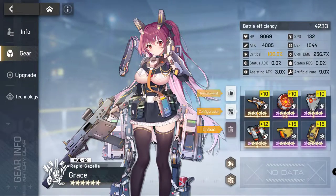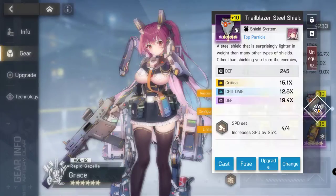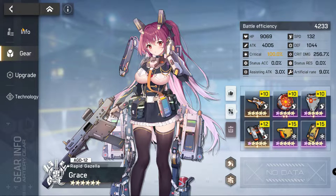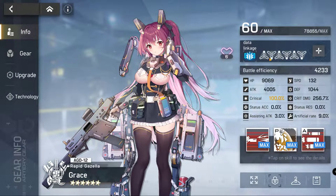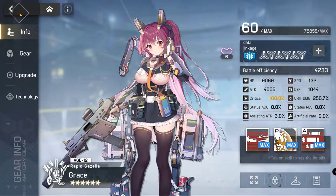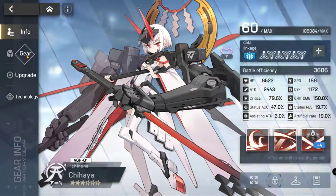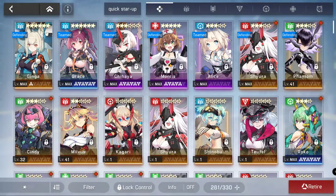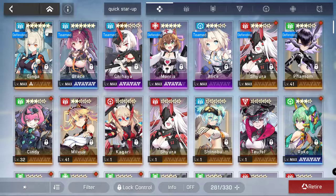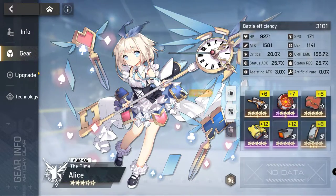It's the same gear I've been using this entire time for my Ginga. Of course you need to max out her stats, and by now if you've been doing your pulls you definitely have maxed out her dupes. Just going over the rest of the gear for everyone else so you can see — I didn't change anything, still using the free gear on everyone.